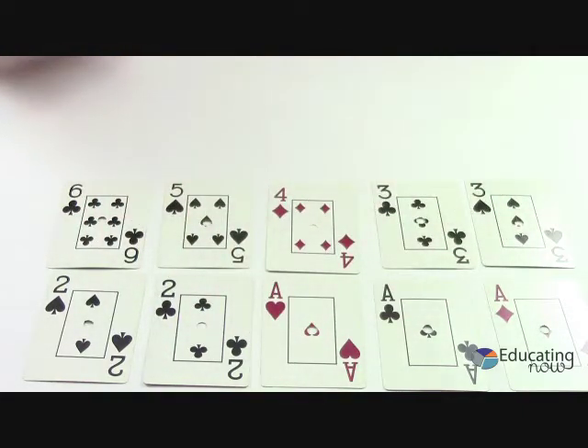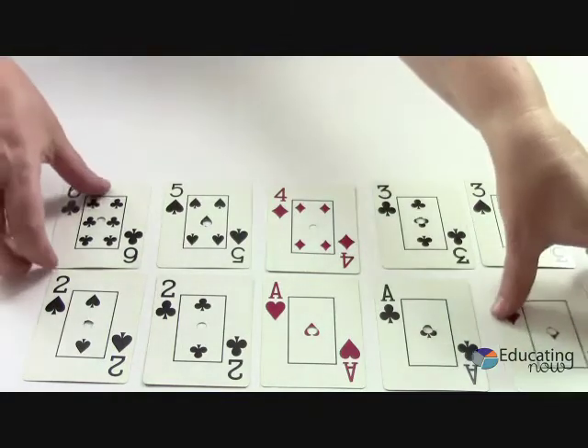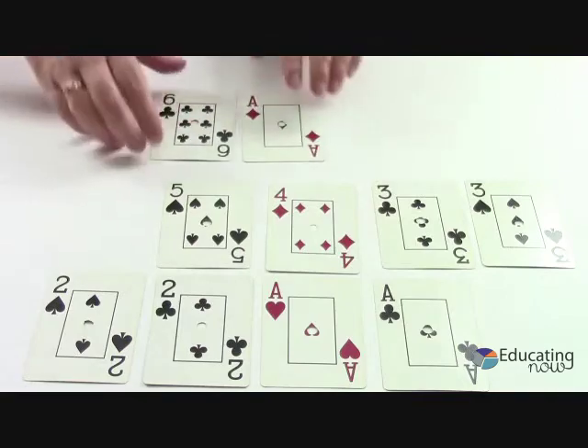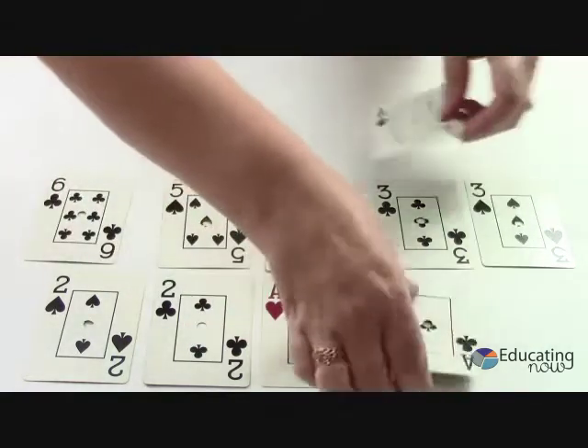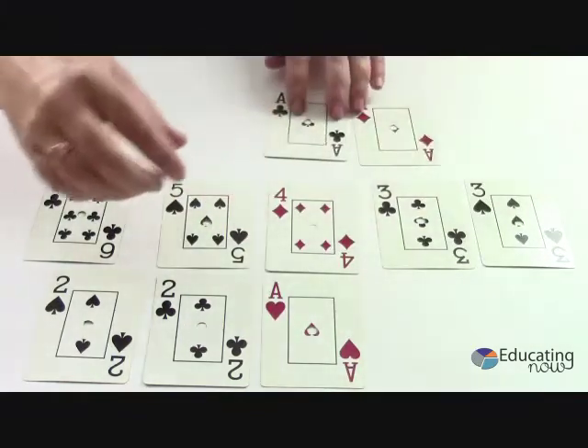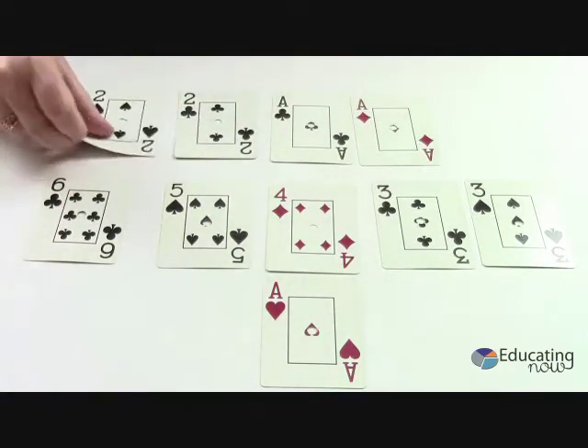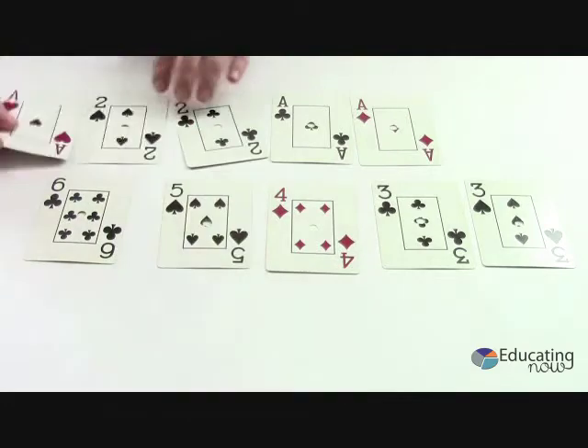You could also do this exact same game making eight, nine, ten, or eleven, and you can give different numbers of cards — these were just a choice I made, but you have lots of options. Here's an example: students can start with things like 1 plus 6 makes 7, or 1 plus 1 plus 2 plus 2 plus 1 more makes 7.